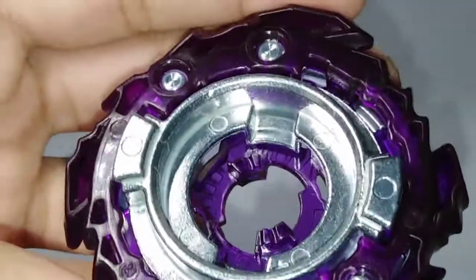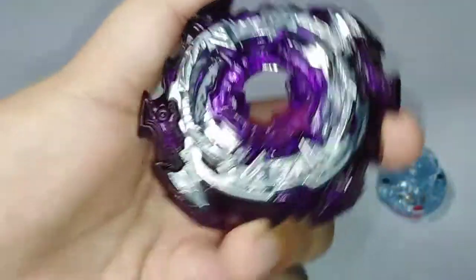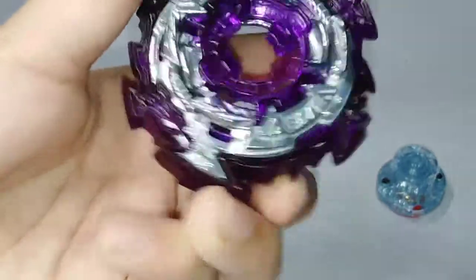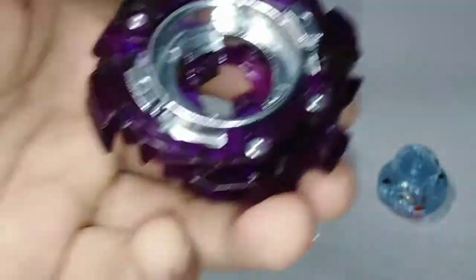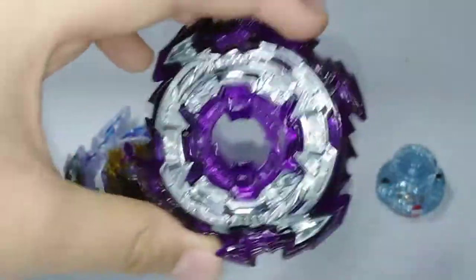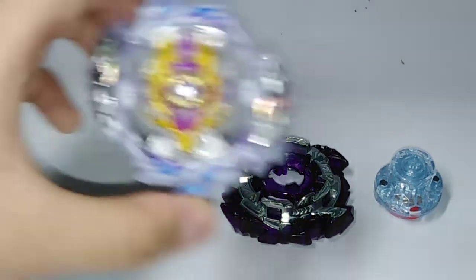Here are the teeth if you want to see them. This is a double chassis, so you can't put a disc - it's just combined already. Only for left spins. The L is engraved right there. Really, really spiky chassis. That's the only left spin chassis I have for now.